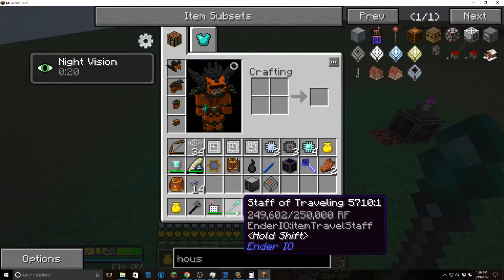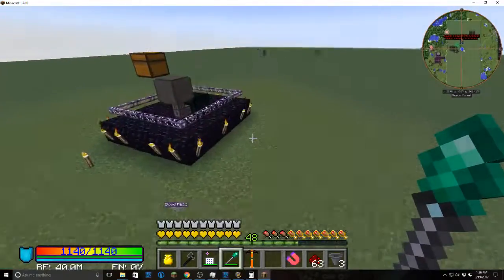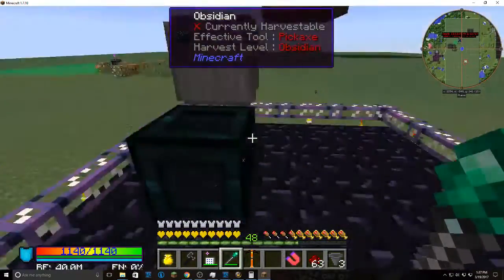By the way, a staff of traveling is perfect for anybody — it allows you to teleport through walls, so on anarchy servers have one with you because you can get anywhere with them.